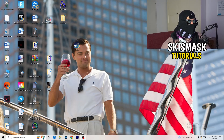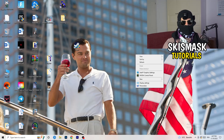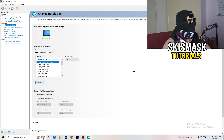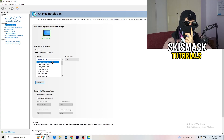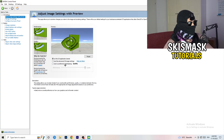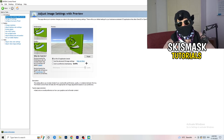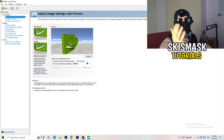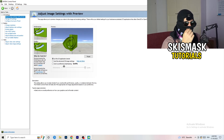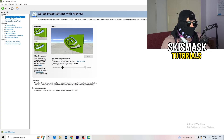Right-click your desktop and open NVIDIA Control Panel. Check which resolution works best in your game — for me it's the native resolution. On the left-hand side, click Adjust Image Settings with Preview. You'll see a slider for Use My Preference. I'm currently on Quality, but if you want to increase performance, reduce FPS drops, and boost frame rate, drag the slider all the way to Performance.